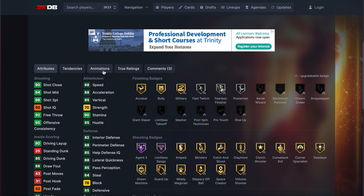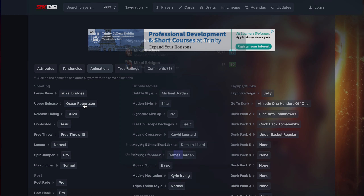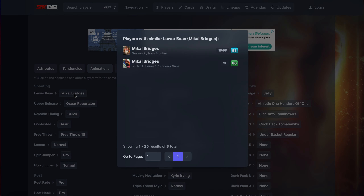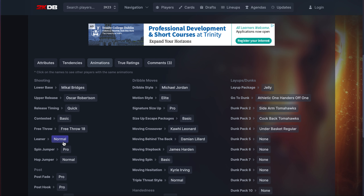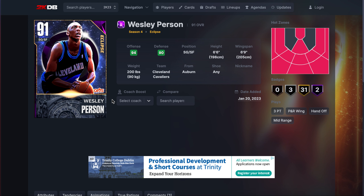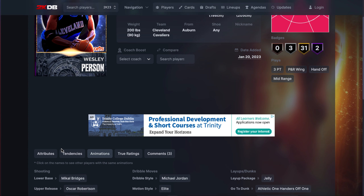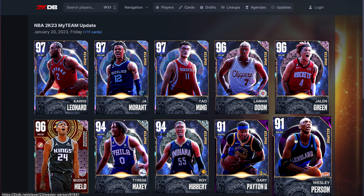He's got hang challenger but he's okay. Mikal Bridges — sorry — oh wow, that's a really good base. Oscar Robertson upper is the best upper in the game on quick normal leaner, which means you quick normal leaner, Dame behind the back, Jordan dribble style. Sure he only has the basic escape which stops him from being absolutely broken, but he's really not a bad card. With that shooting, those badges, that dribbling and that release, he's like a poor man's Ricky Davis.